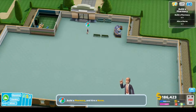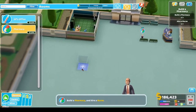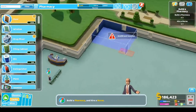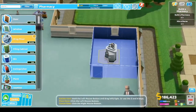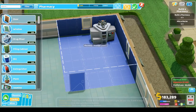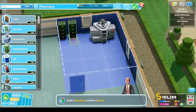Let the patient wait while we build a pharmacy. Let's put the pharmacy over here — is that a good spot? Sure, we'll go like that. We don't really want to block the window. Get a couple of filing cabinets in. Oh, I don't like how it's snapping.